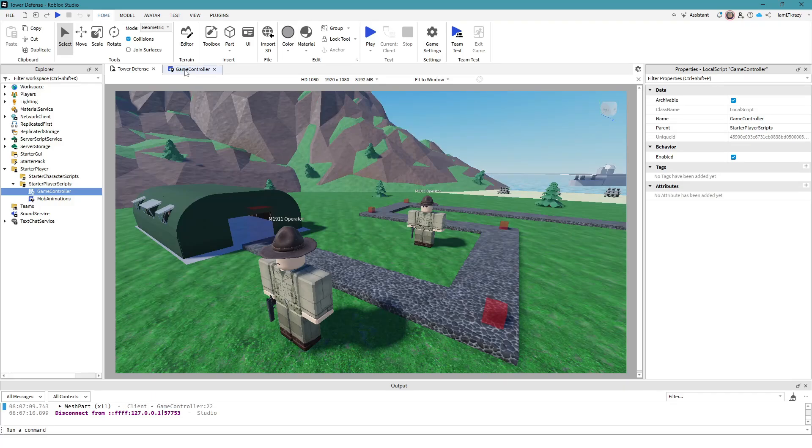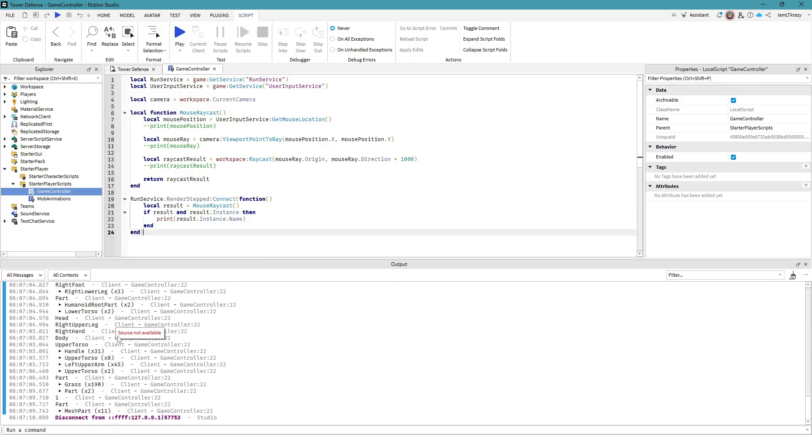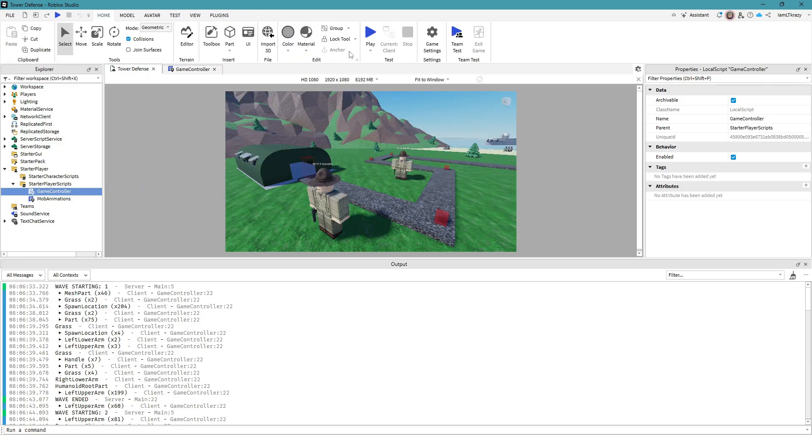We've added a lot to our game controller. We added a RunService.RenderStepped connected function that shows you exactly what you're hovering over — it'll log it in the output. We got rid of the mouse position coordinates that were spamming the output before by commenting that out, but now we're getting spammed with the names of parts we're hovering over.